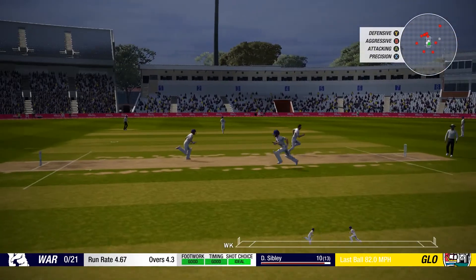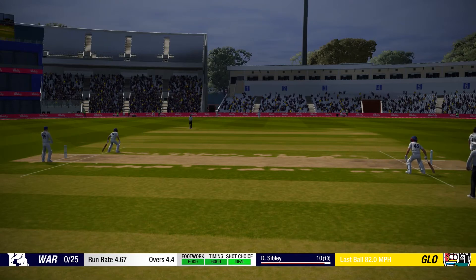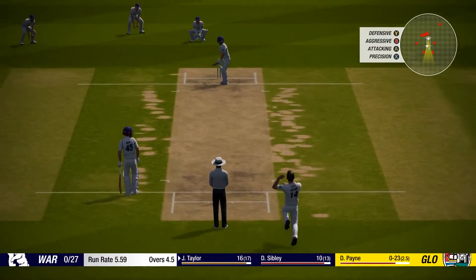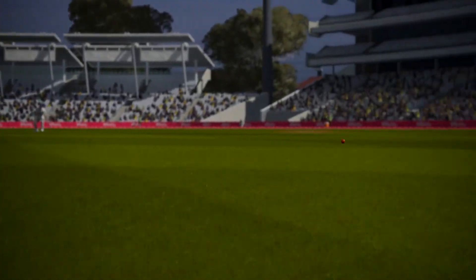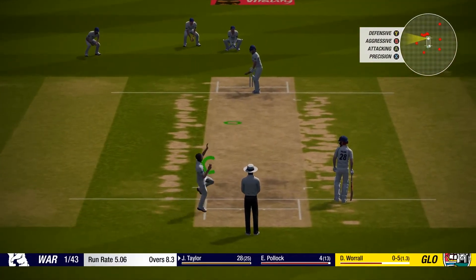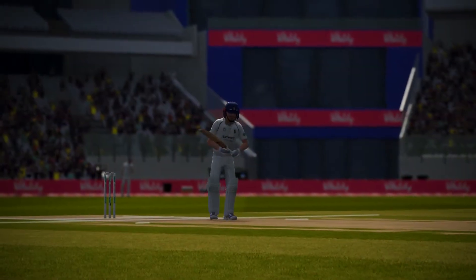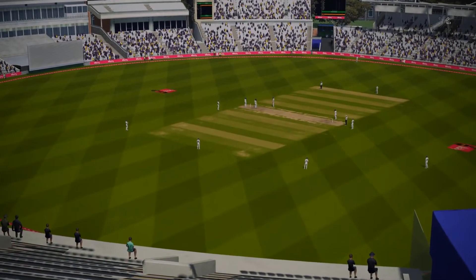Paying in towards Taylor - clipped off the hip, and that could well be the first boundary of our innings. Two men chasing it - and it's just made it to the boundary for four. Another delivery - cut shot, beautiful shot, that's not going to be caught by the fielder, and that's four more. Beautiful shot, plenty of time, nice rotation on the hips - four more. Worrell in towards Taylor - nicely played, cut through cover - and that's four more. Looking in decent nick in this game.